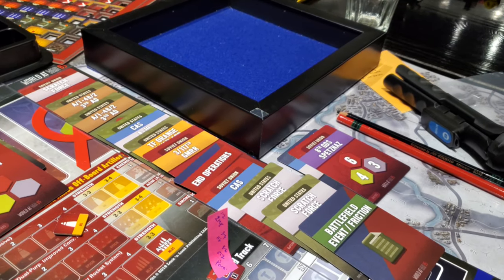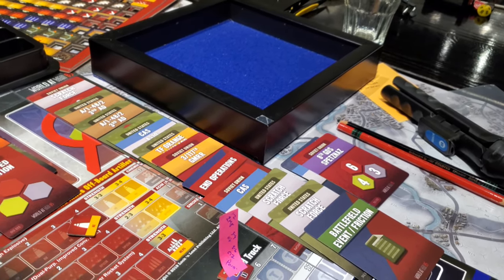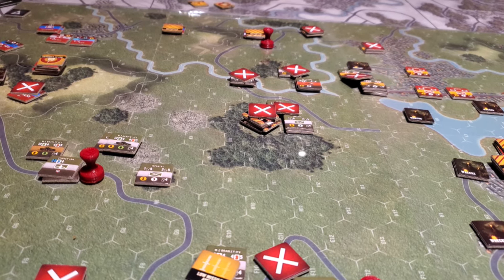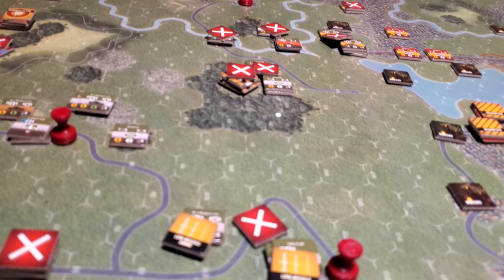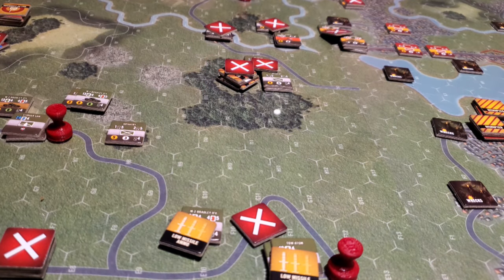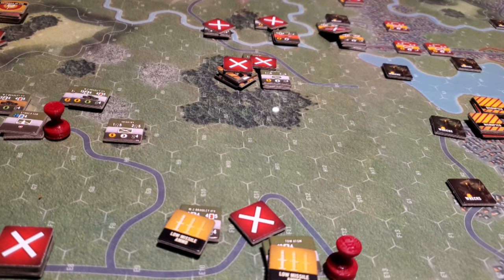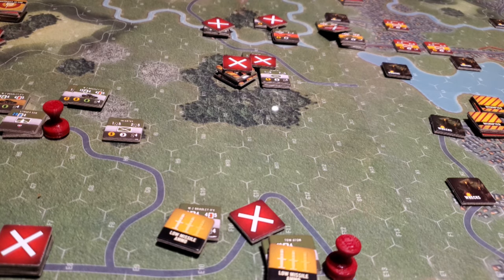Then the Scratch Force got back-to-back activations as well. Here's where the sequence of play — the cadence of play — gives the US a bit of advantage. That's the command and control aspect of the game where, based on doctrine, basically each Soviet formation is going to get one activation a turn. But there is the exception that in this particular scenario there's a concept of a designated formation, which means you can activate any one formation even if it's been activated already in the turn, giving them a second activation. There are also some elite units that get second activations.